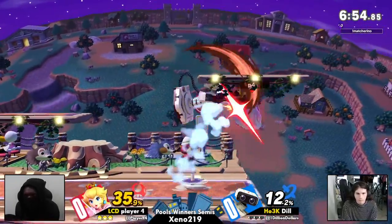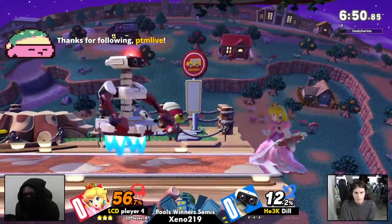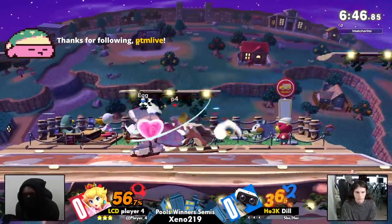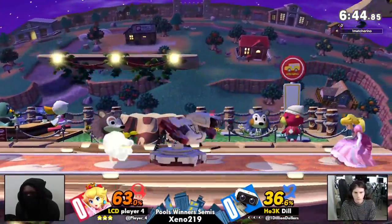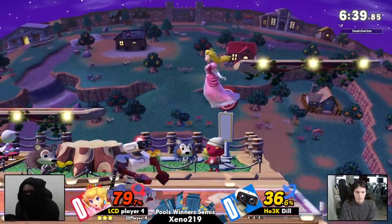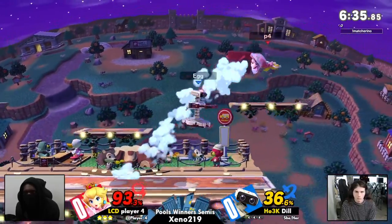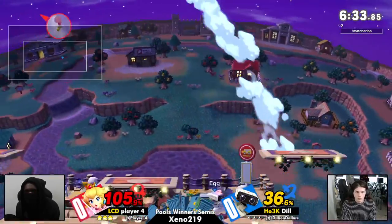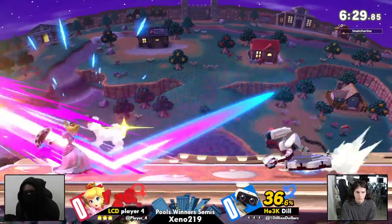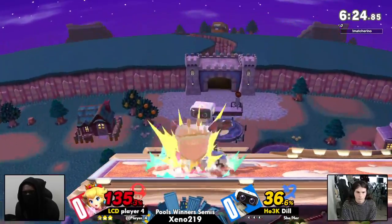Game one, Town and City. Dill already starting off pretty strong. It's going to be interesting to see how the item play actually works in this match. While Dill will be spawning gyro more frequently, just because it's a lot quicker to spawn, player four is no stranger to playing with items thanks to being able to pull turnips. So if he's able to get his hands on gyro, this can mean just as much danger for Rob as it is for their opponent.